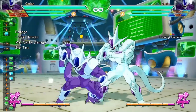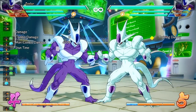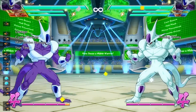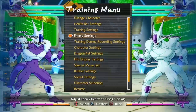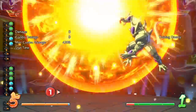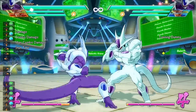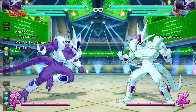So for any other character, light, light, down medium, standing medium will be a true block string, but with Cooler this is not the case. You've got to kind of change up your combos or block strings because of this. Any light attack going into a down medium has a gap, so you can definitely beat it out the same ways you can beat any other gap — an invincible startup move like a DP, or an invincible startup move like a level 3 super. There is a small frame gap, so you cannot vanish at all.